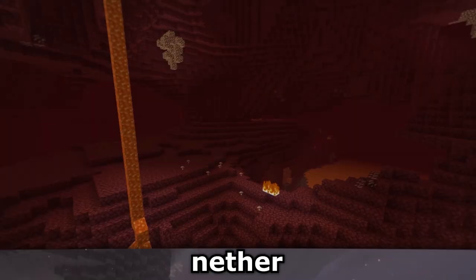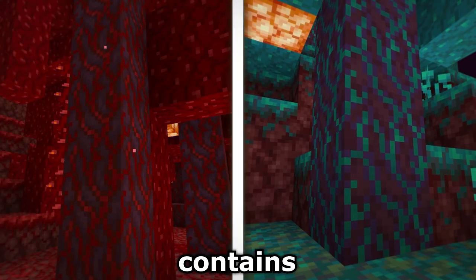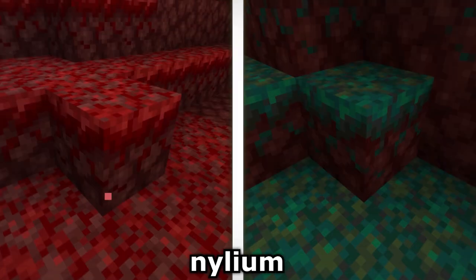Nether Update in 60 seconds. Soul Sand Valleys, Basalt Deltas, Nether Wastes, and Crimson and Warped Forest biomes added. The latter contains trees from fungus with craftable warped leaves and bonemealable stems for logs, and nylium as grass.